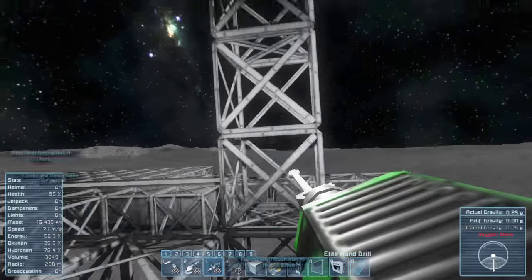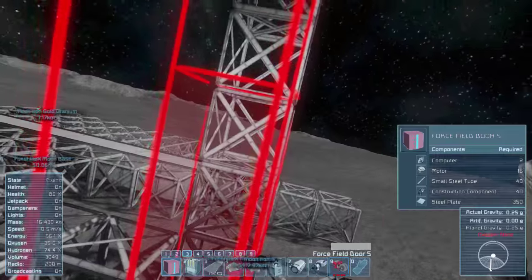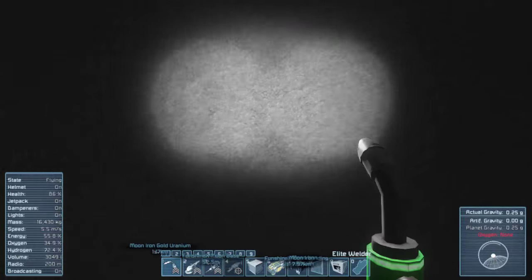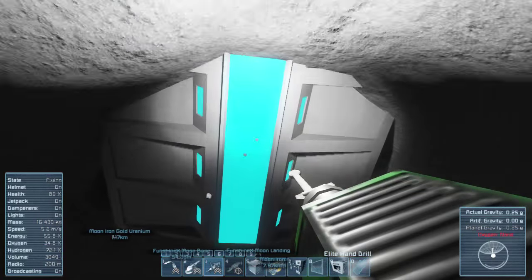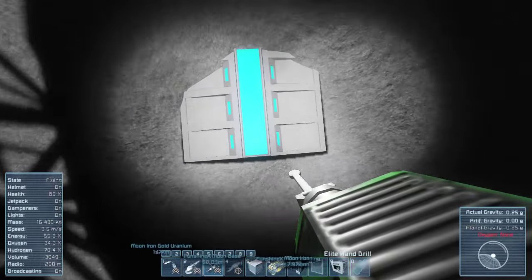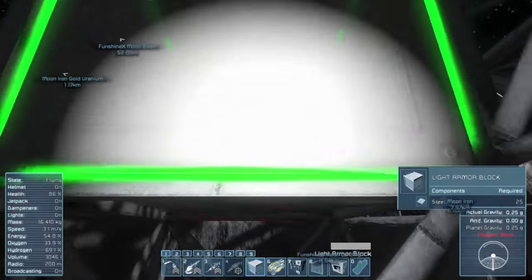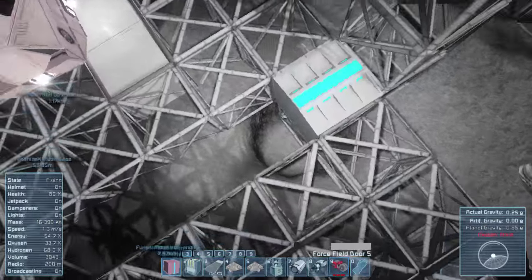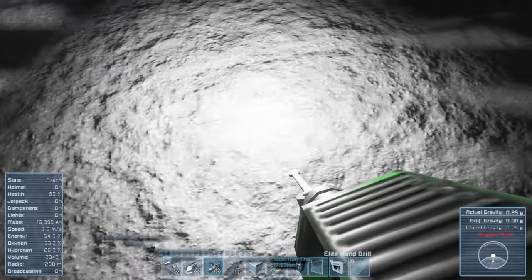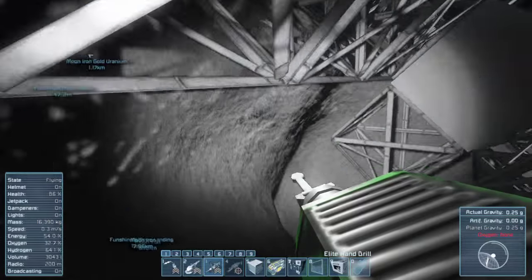Something has gone horribly wrong. Yeah, it wants to go down in the ground — it thinks there's already one there. There you are — you're way too low. But we can at least put a block here. If you don't have a block under them they just sink into the ground, so I'll have to drill out a little bit. Much better.